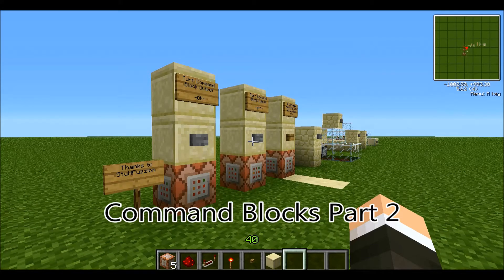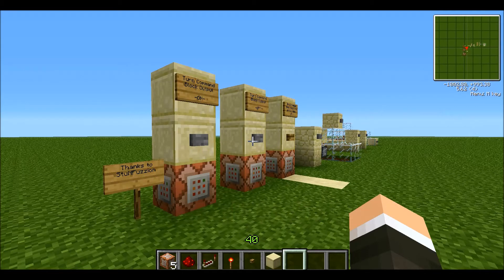Hi everybody, this is Gavin the Builder. In this video, I'm going to show everybody how to do radius commands and single-use commands for blocks, and at the end I'm going to show a potion machine that I've been seeing pop up, and it's kind of a cool idea.